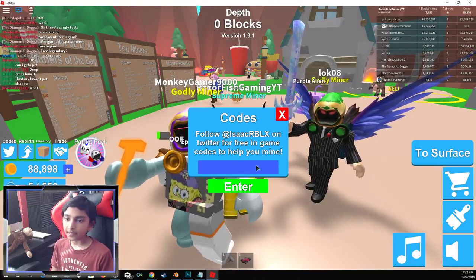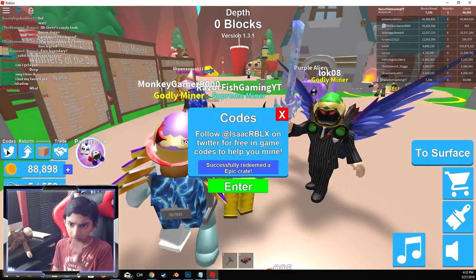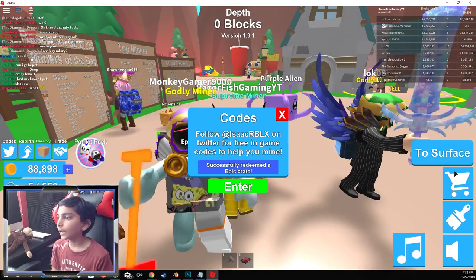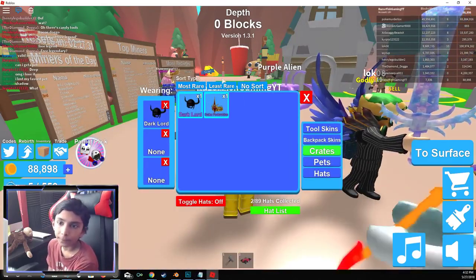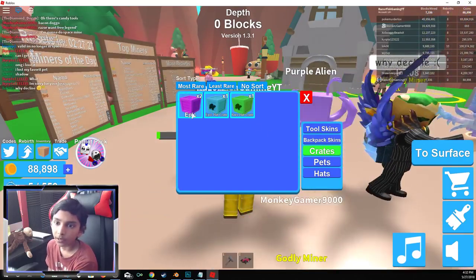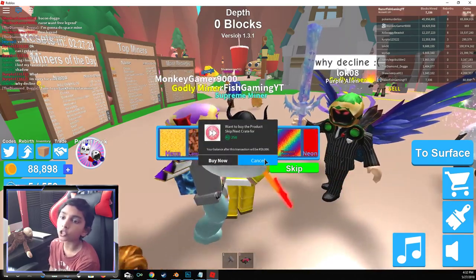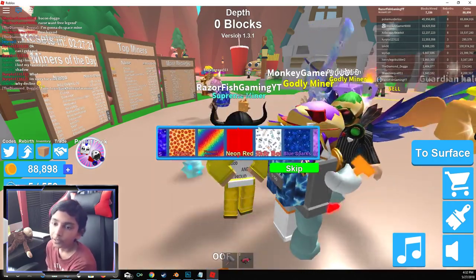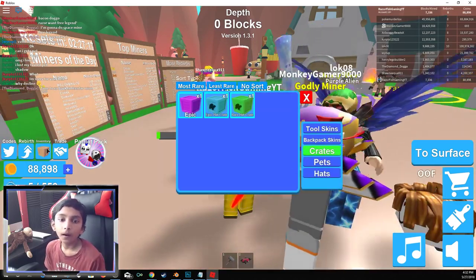And the next one is Invasion, just like that. And then this one will give you an epic crate. Epic crate is awesome. Let's go over there to the epic crates — right over here, epic crate, the one I just opened but I got another one. And we got neon red.